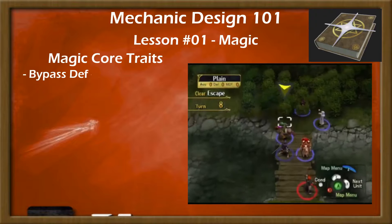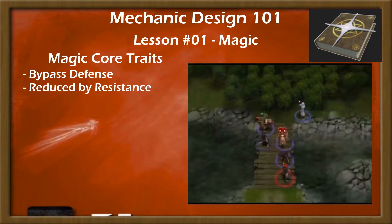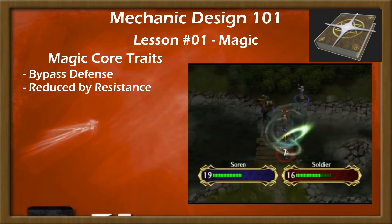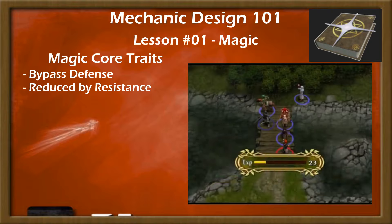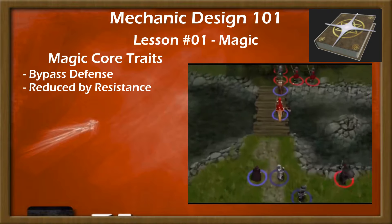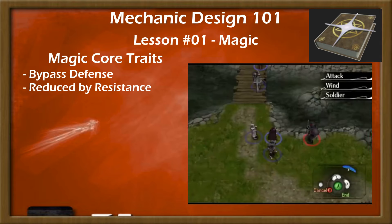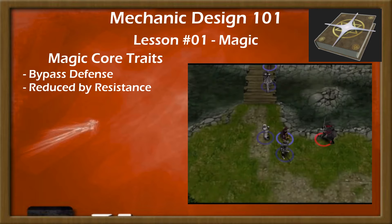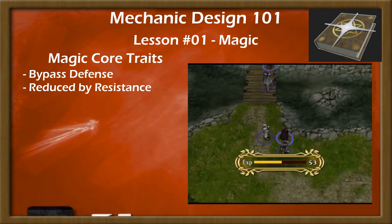As a core, magic in Fire Emblem is a bypass of defense, being reduced by an entirely different stat in resistance, which is often — but not always — low in units with high defense and high in units with low defense. This allows mages to deal high damage to units that physical units have difficulty harming, such as armor knights and wyverns, while doing very little against otherwise fragile units, such as pegasus knights and enemy mages.